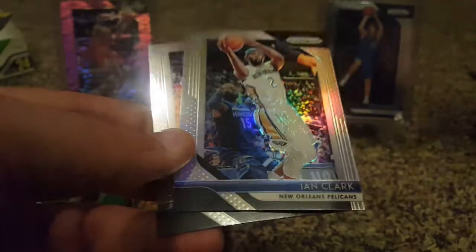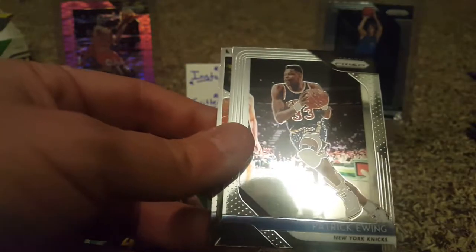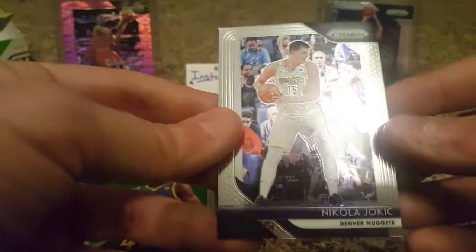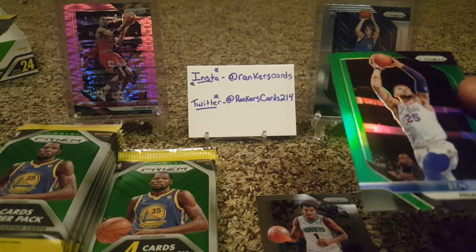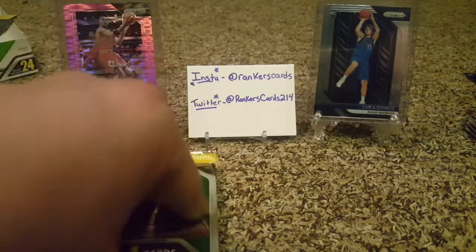Steph Curry, Etwan Moore, silver of Ian Clark, and Steven Adams. DeAndre Ian rookie — that's my first one, I'll put it to the side. Patrick Ewing Freshman Phenoms, Trey Young playing really good this year, and Nikola Jokic — that's nice. There's our first color: Kelly Olynyk, Dante Exum, and a green Ben Simmons — oh, that's nice. I love Ben Simmons, I think he's gonna be a phenomenal player. Going to sleeve that right up. And Malik Monk.